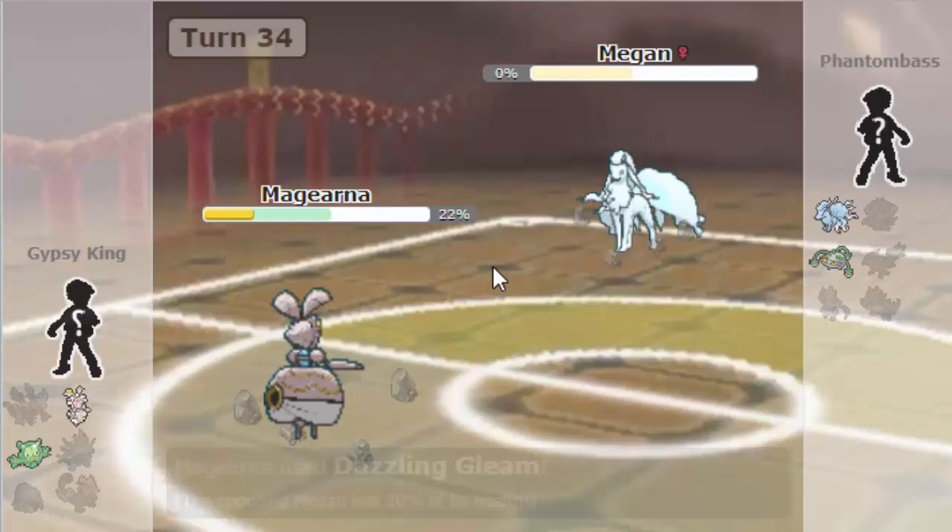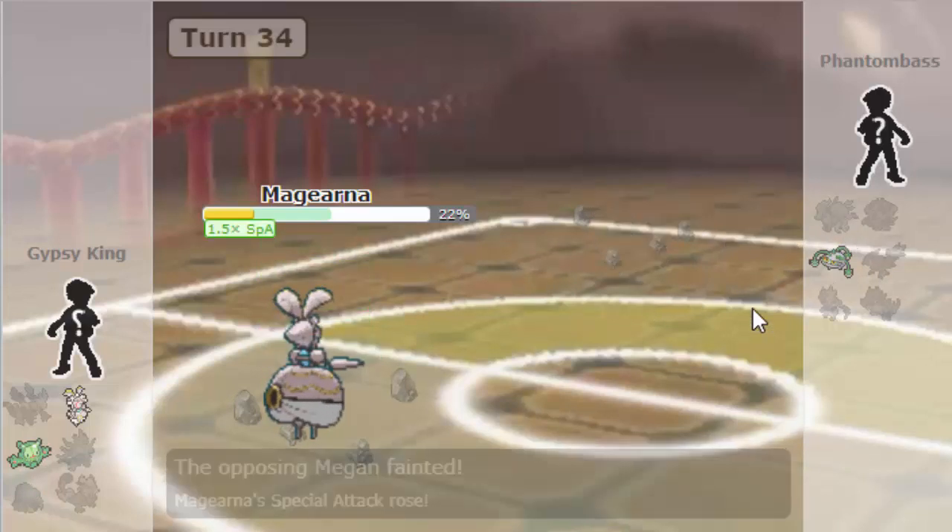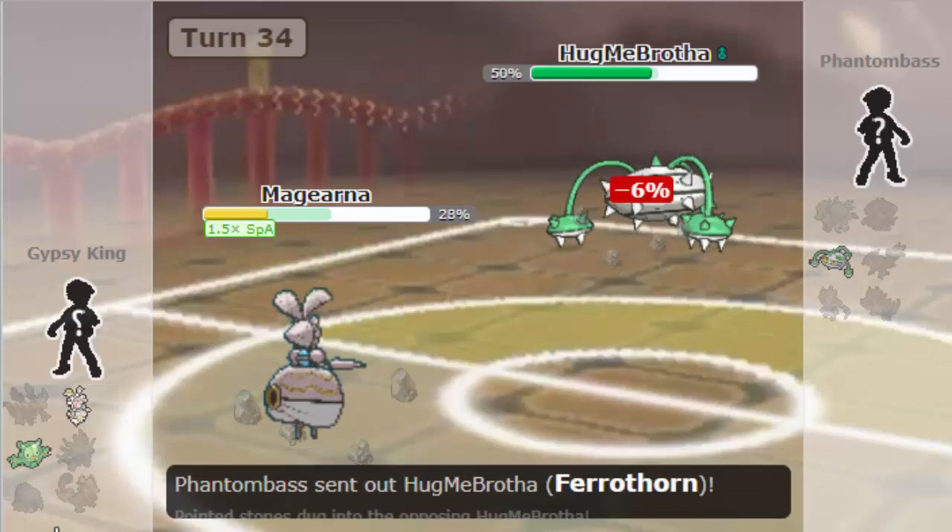Like if he's a Choice Specs variant he's going to click Trick potentially, or he'll just attack with Blizzard or something. If he's Encore he's clicking Encore this turn. Either way Magearna is my play of choice, as I will be able to take any hit from this thing. As he does just go for the Specs Blizzard actually — and he's going to end up freezing my Magearna here. Which is pretty unfortunate. The ITL curse continues. But we're actually going to unthaw in a few turns here — he is going to miss the following Blizzard, and he's going to miss another one the next turn.